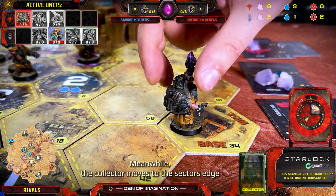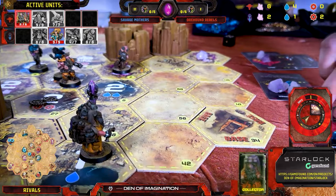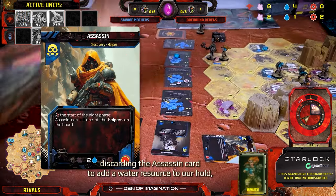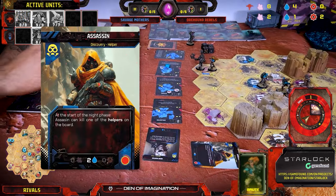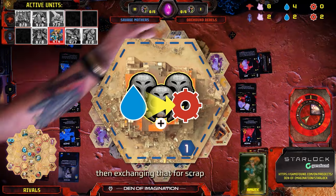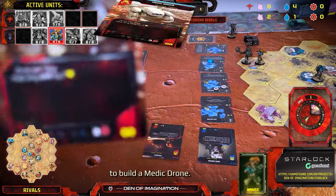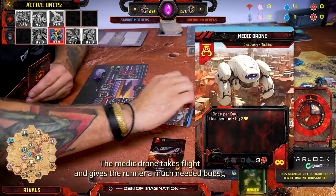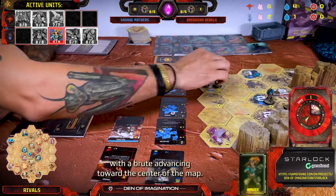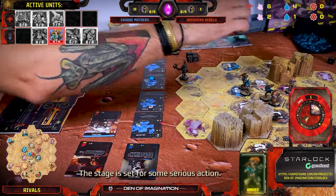Meanwhile, the Collector moves to the sector's edge and grabs a single water resource, bolstering supplies. The Savage Mothers' Brute discards the Assassin card to add a water resource to the hold, then exchanges that for Scrap to build a Medic Drone. The Medic Drone takes flight and gives the Runner a much-needed boost, healing it up to six hit points. With the Brute advancing toward the center of the map, the stage is set for some serious action.